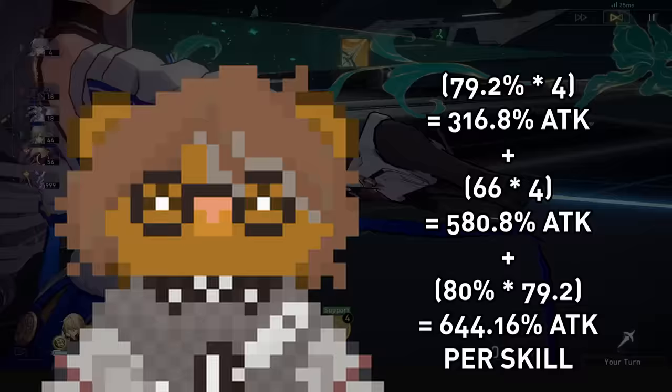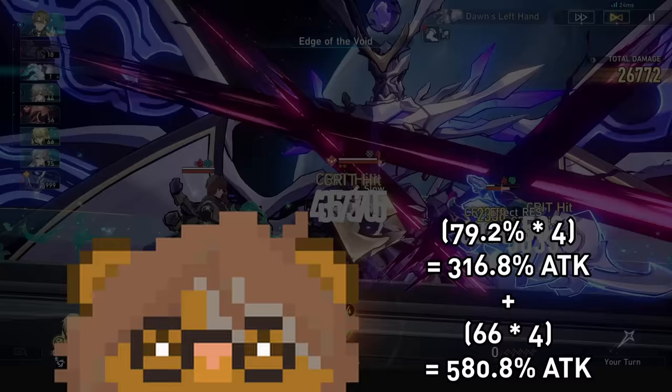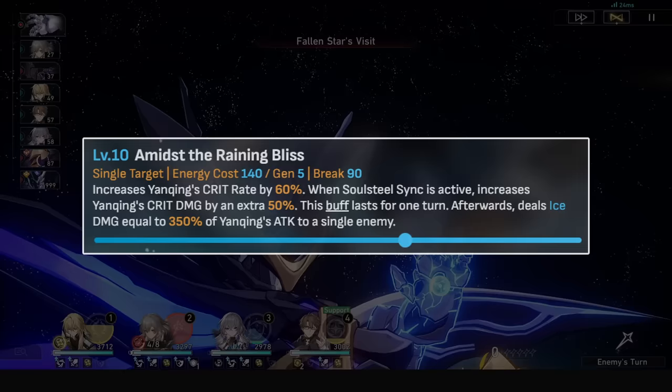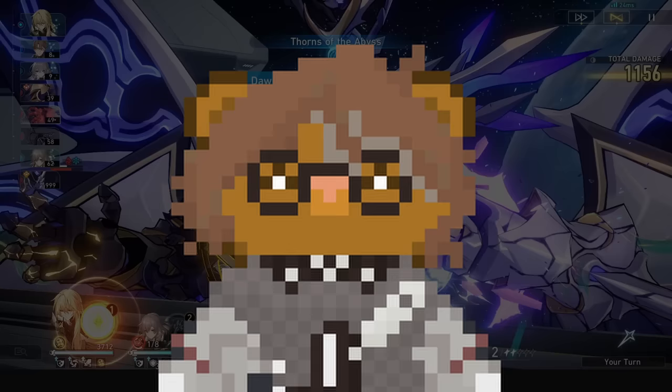If we look at his level 12 skill versus a slowed enemy at E6, it will now deal 580% of his attack, or 644% including E1. It is bad form to compare modified values to gauge unit strength — for example, Yanqing only does 350% in his ultimate but buffs his crit value by 240% and has higher base attack. Regardless, Welt becomes even more of a powerhouse at E6, and when you get it you'll be happy, unless he's power-crept by that point.